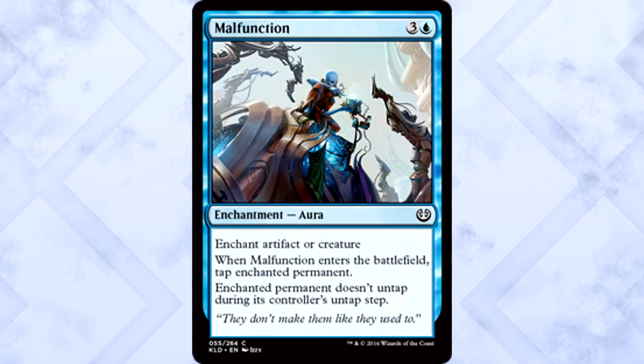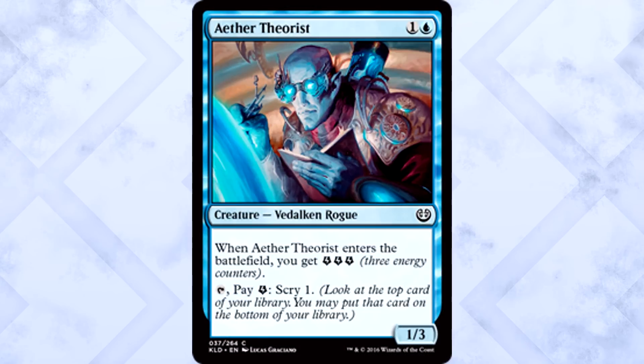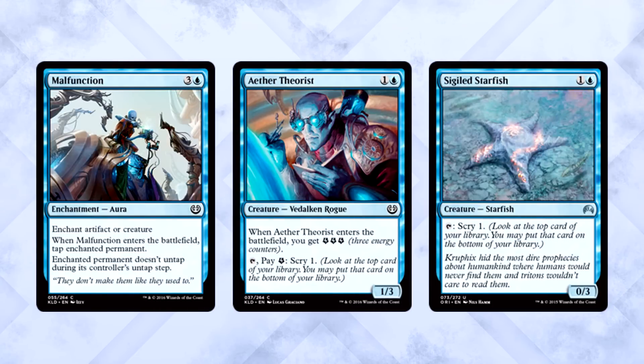Blue commons are pretty easy to figure out. Malfunction is removal — prevents attacking, blocking, crewing vehicles. You'll take it; removal's always good. Besides Malfunction, Aether Theorist is crazy. It should not be a common — it has the power of an uncommon. If you played with this card last weekend, you know what I'm talking about. This was a better Sigiled Starfish thanks to its increased power. Malfunction and the Theorist are easily 1-2 of the color and rarity. It is not close at all.